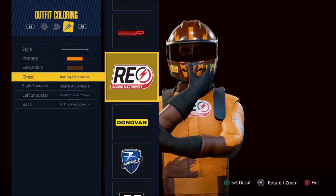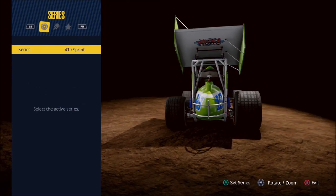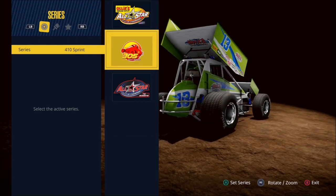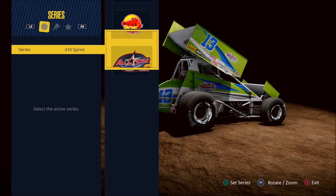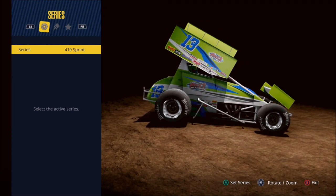Now let's move over and see what it's like to customize your car. The first thing we need to do is select the series we would like to paint — we have the 410, the 305, and the midget. We'll go ahead and take a look at the 410 since that's the one currently loaded.